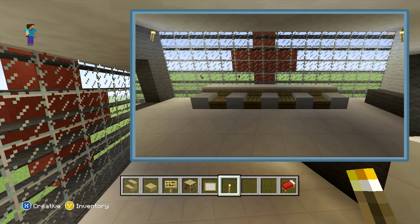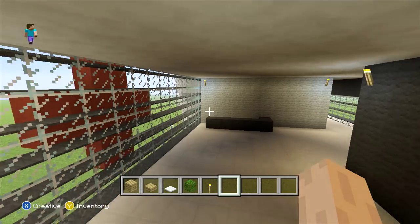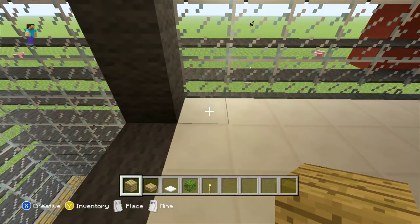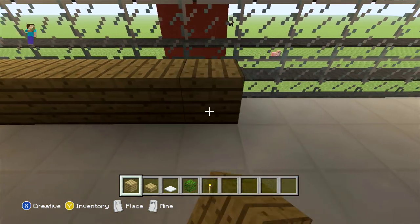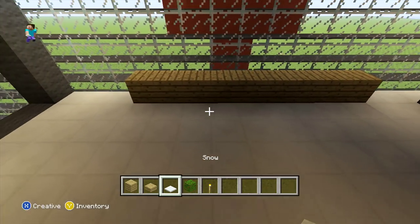For our chair, come to the corner and on the fourth block out begin by placing nine blocks out with your oak wood planks. Then on top of all of these add one layer of snow.